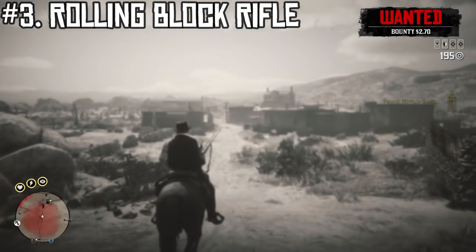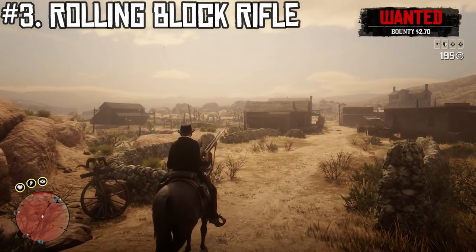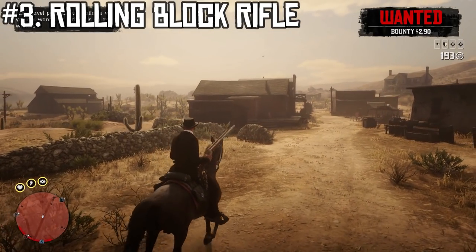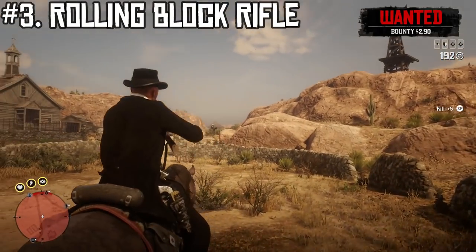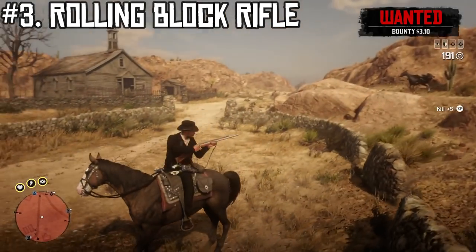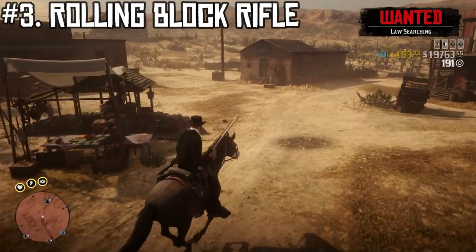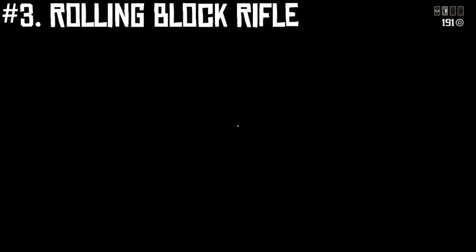What keeps it from ranking higher is that it only holds one round, and it has the slowest reload and the slowest fire rate. It's great for taking one shot to kill whatever you're targeting. I use it a lot for buffalo hunting just for the immersion — you can kill buffalo with basically any rifle, especially with express rounds — and it's very good for killing larger animals from a distance because you can mostly take them in one shot.